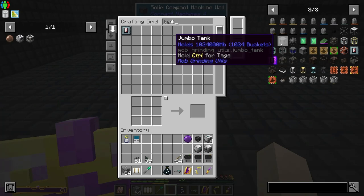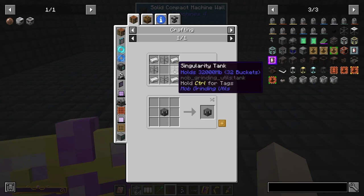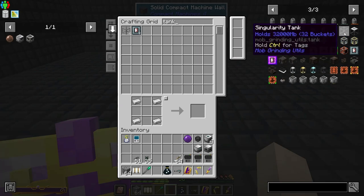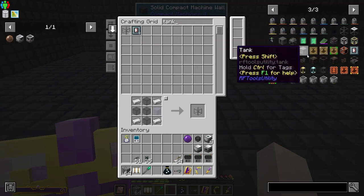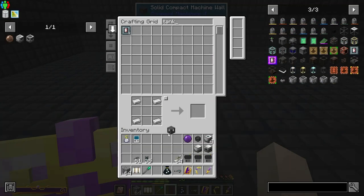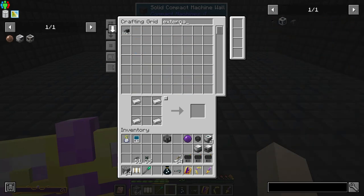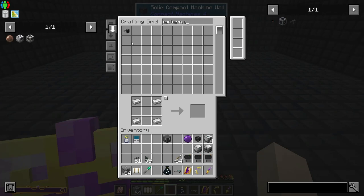Let's just do a jumbo tank — it holds quite a bit. Eight singularity tanks... and I want a jumbo tank, got it. And then an external storage, put that up too. I think we've got all the stuff and things now.